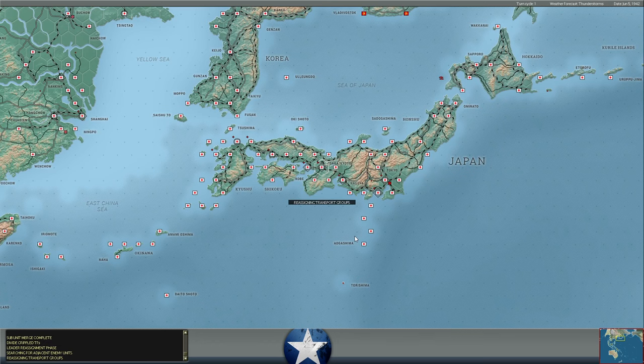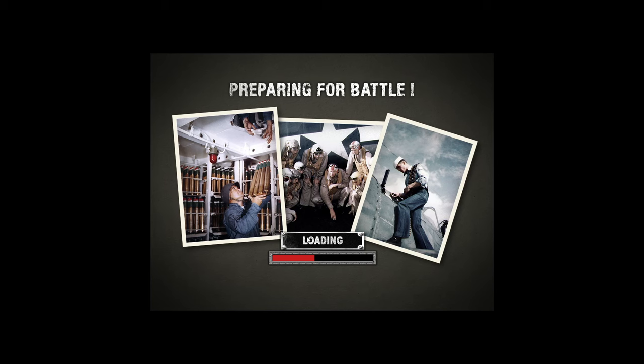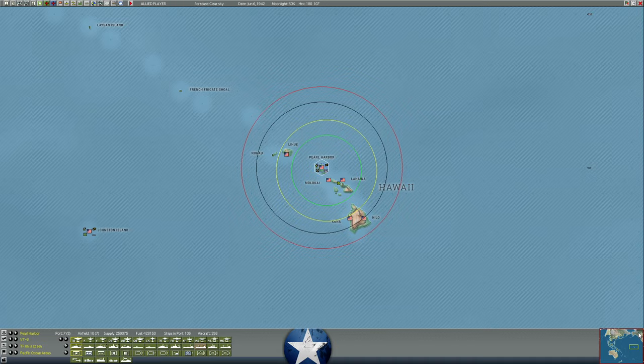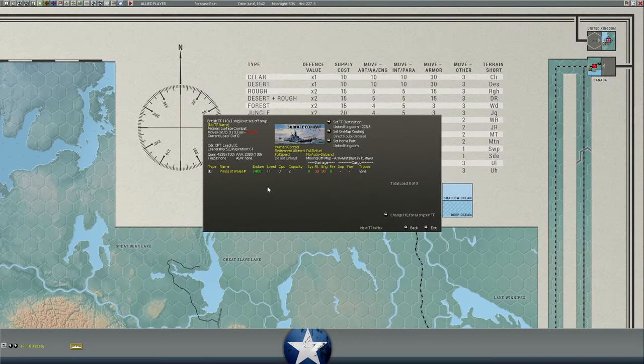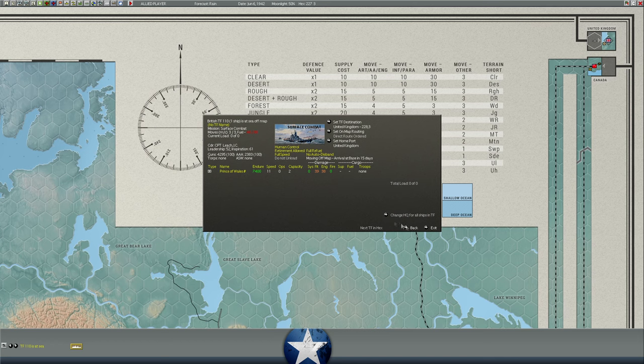We'll take a look at the June 6th turn — the current turn — before we wrap up. I've already issued a few turn orders on this one. First things first, let's check in on the Prince of Wales. She's moving at full speed. I did slow her down for a day or two because she had some flooding — non-major flooding increased to 42 — but it came back down to 39 after slowing her down. She's back at full speed: 15 days away on flank speed, 44 days on cruising speed. When the stream started it said 54 days to England — we've cut that down by a full 10 days over four replays. Good progress.